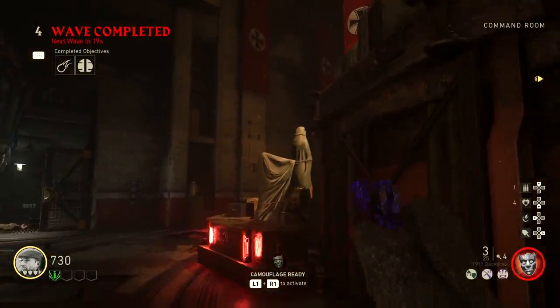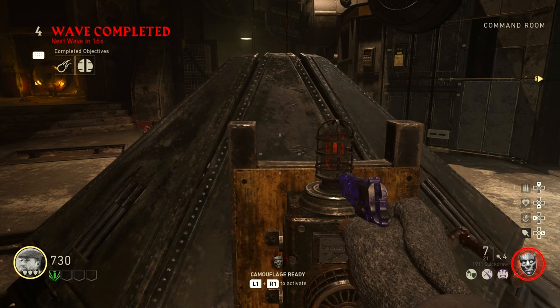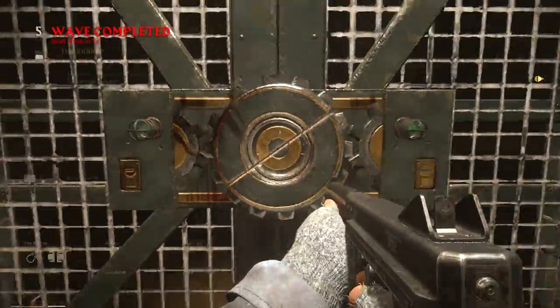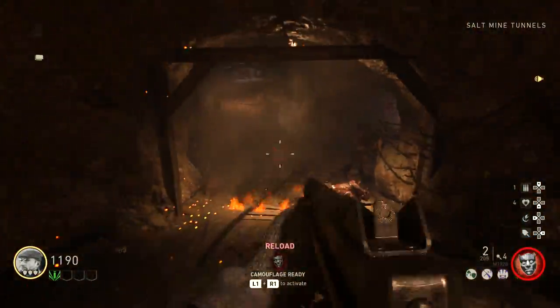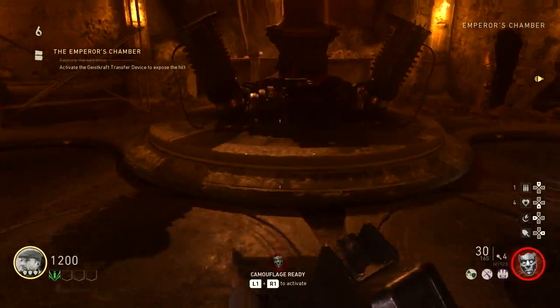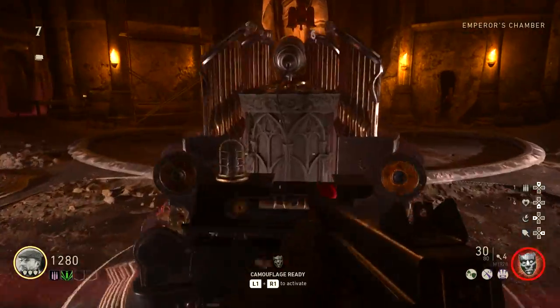Step four is to interact with the crank in front of the salt mine doors in the center of the bunker. Step five is to open up the salt mine door, run straight down into the emperor's room, and activate the machine right in front of Barbarossa's statue. Collect souls inside of the red circle. Once complete, the room will shine red and the transfer device will rise into the ceiling.